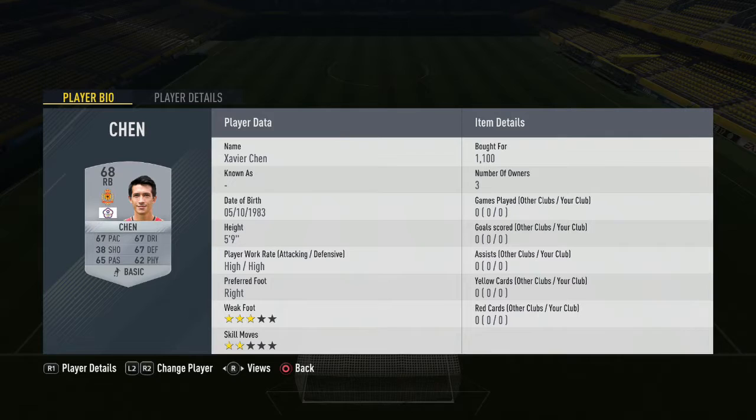At right back we have Chen Xavier for 1,100 coins. In the centre-back position we have Kokolic at 650 coins, alongside him Vitas for 900 coins, and in the third centre-back position we have Belichita for 800 coins. This back line isn't too expensive whatsoever.